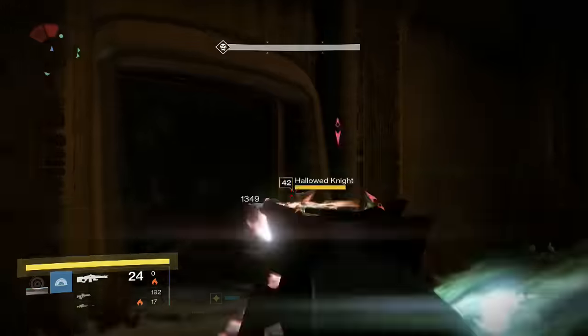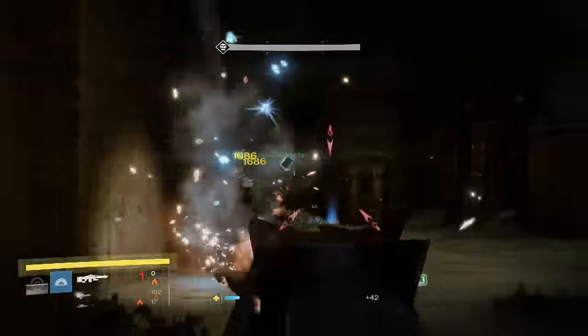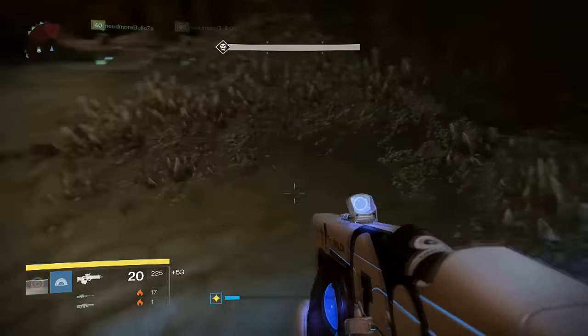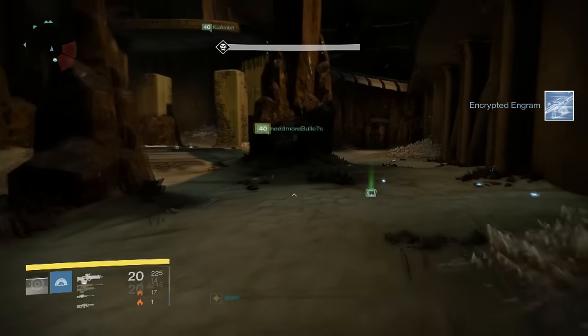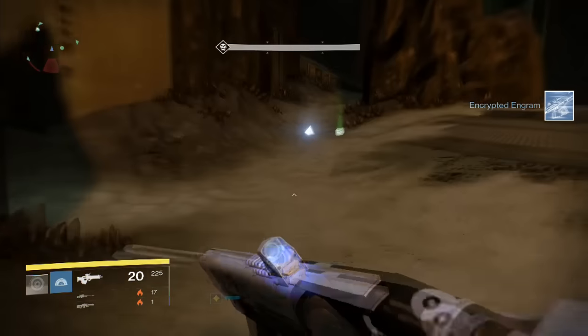But this guy didn't want to come out because we threw those vortex grenades at the door. Knocked him down nice and quick. So when you kill all three Hallowed Knights, the glyph sequence starts. And again, I'm calling, so I sit at the front.